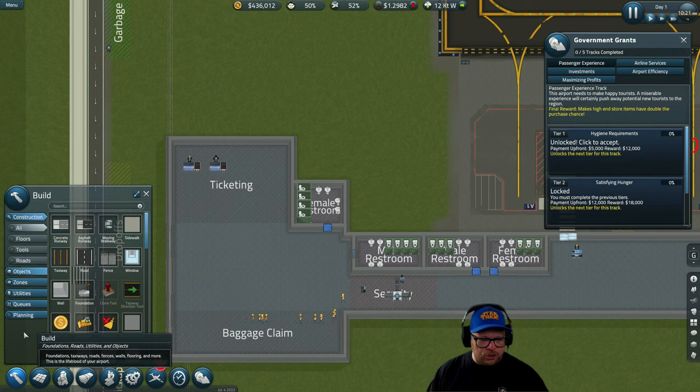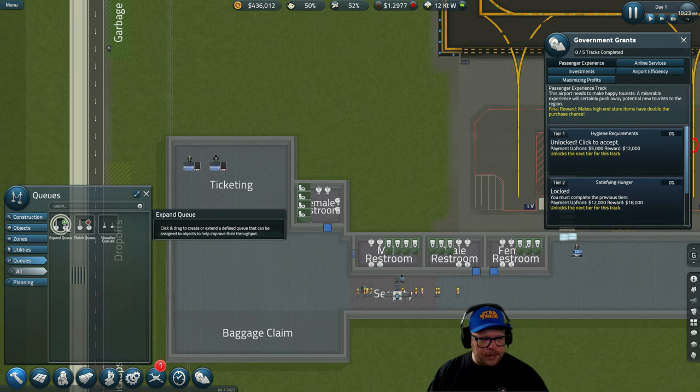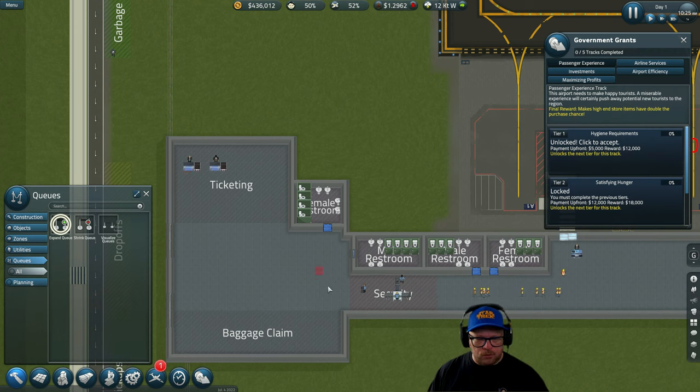We're going to set up a queue for both the ticketing desk and security. You start with the expand queue green plus sign. I always like to do one tile away from whatever I'm working on, then just snake it down. Then we copy the same thing for the other queue.